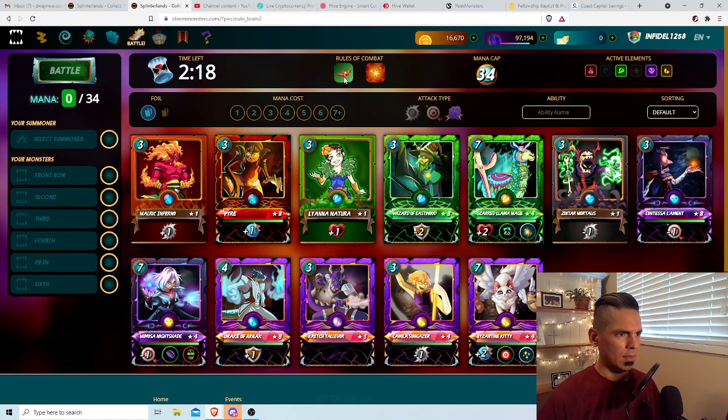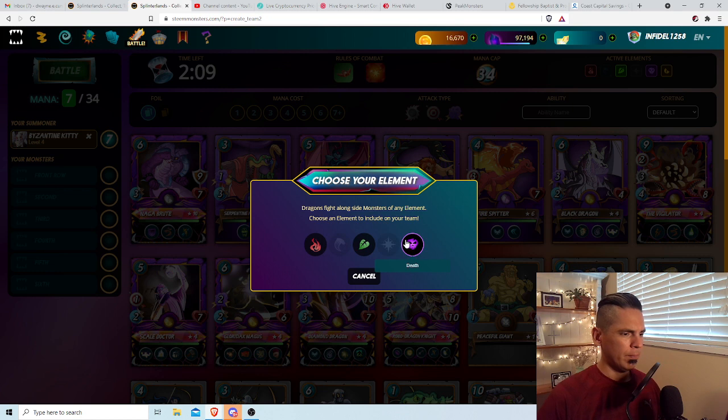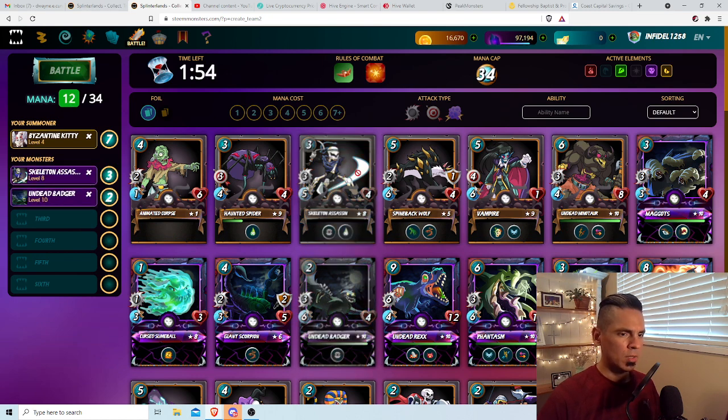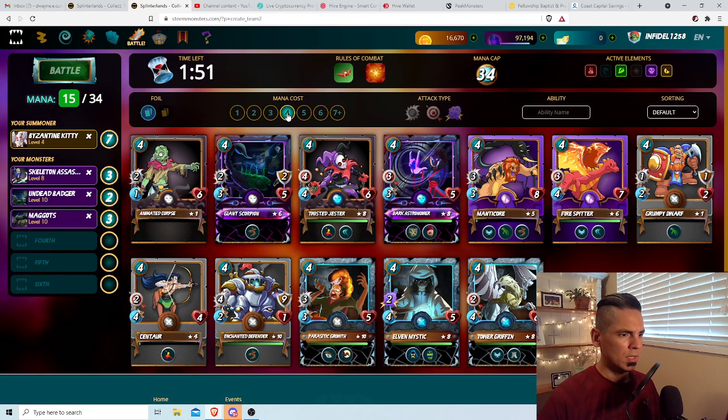Let's go. Archery — everybody's got blast and I want to shoot first. I really like black for all the low level, low mana cost but really powerful melee monsters, such as Skeleton Assassin, Undead Badger, Maggots, and of course Parasitic Growth. That's four monsters for 12 mana. Remember Byzantine Kitty's taking up seven, so really all my monsters here are just 12 mana.